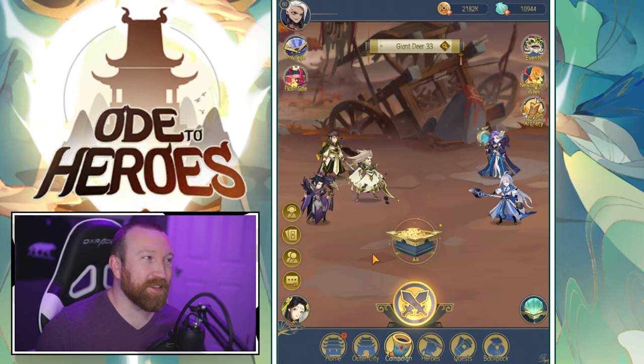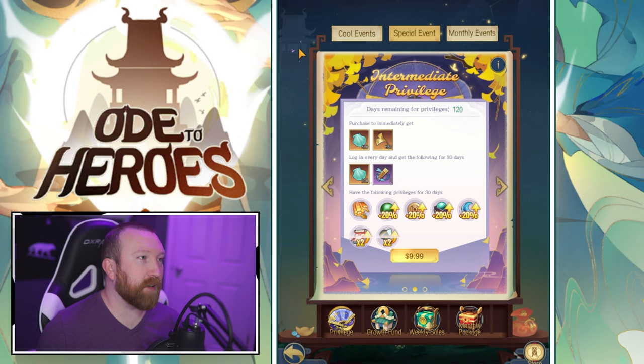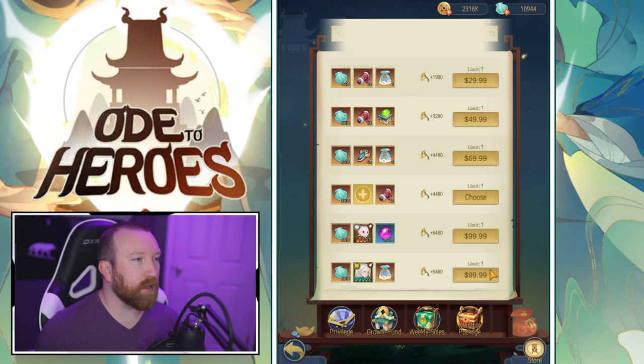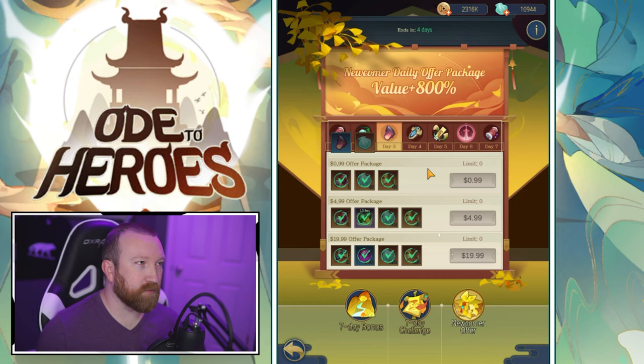We did decide we're going to be a low spender on this — not going all in, not going big. We're going to be doing essentially the monthly cards. We did the privilege card for a time, we got the growth fund. Doubt we're going to buy any of the weekly sales — maybe the bottom one where we get a Yin or Yang hero. It's an expensive pack though. And of course we're going through the newcomer packages, which are really really good and very inexpensive for an idle game.